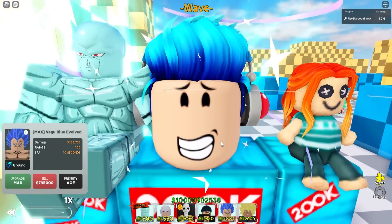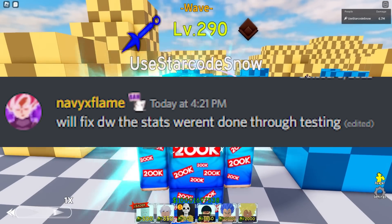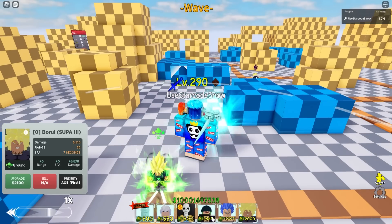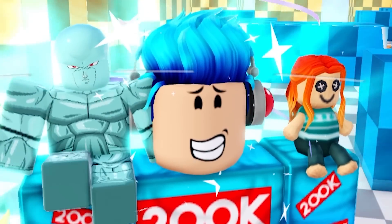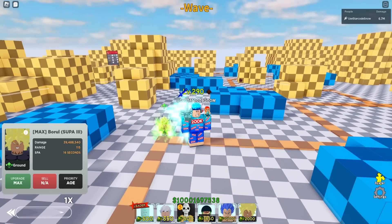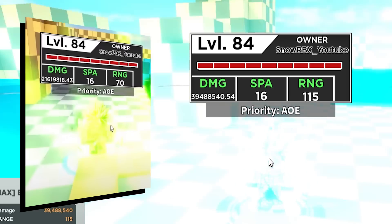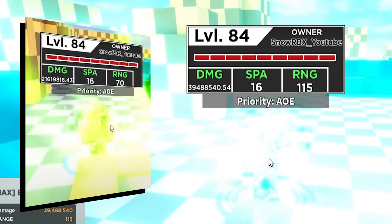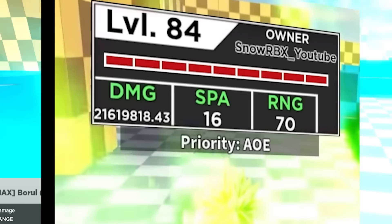They mentioned they're still working on stats that weren't done because they're still testing — probably talking about those 6-star units from the exclusive banner, making sure they don't overlap damage-wise with 7-stars. Let's max out Broly 7-star. Looking at the previous stats: Broly's SPA is still going to be 16, but his range goes from 70 to 115 — a really massive boost. For the damage, since you can only place one Broly, they put a lot of value there: from 21 million damage it's now going to be 39 million.